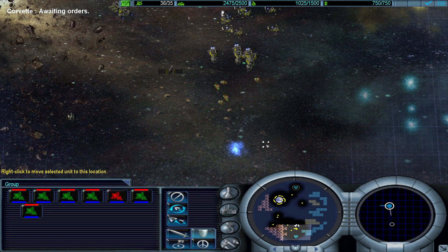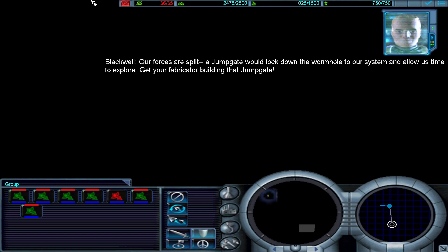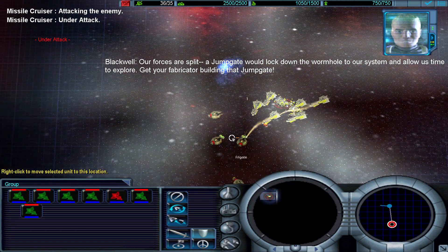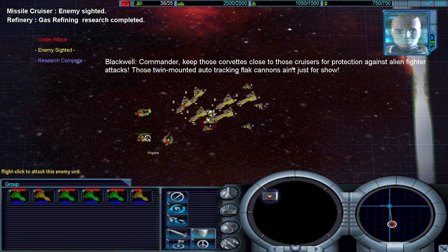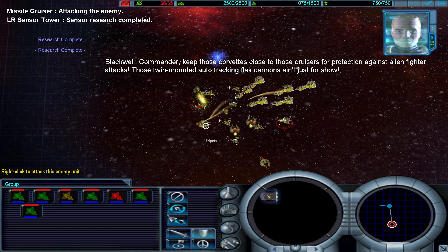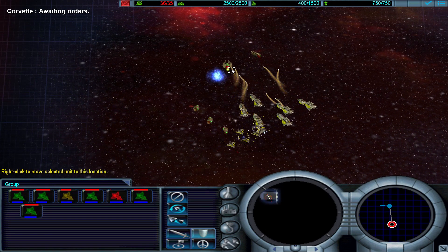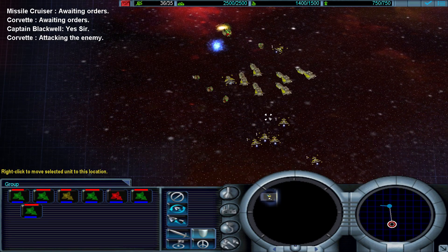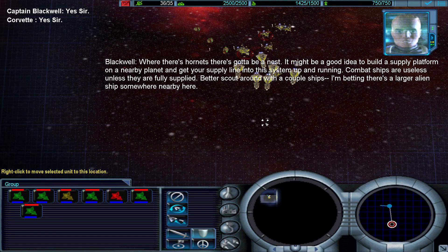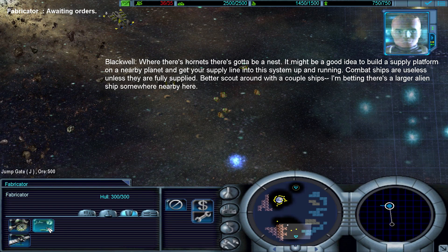Corvettes standing by. Our forces are split. A jump gate would lock down the wormhole to our system and allow us time to explore. Get your fabricator building that jump gate. Keep those corvettes close to those cruisers for protection against alien fighter attacks — those twin-mounted auto-tracking flak cannons ain't just for show. Where there's Hornets, there's gotta be a nest. Now it might be a good idea to build a supply platform on a nearby planet and get your supply line into this system up and running. Combat ships are useless unless they're fully supplied. Better scout around with a couple of ships. I'm betting there's a larger alien ship somewhere nearby.